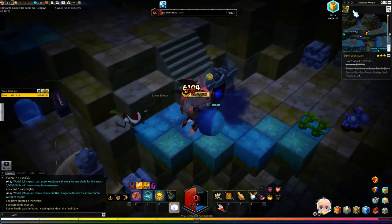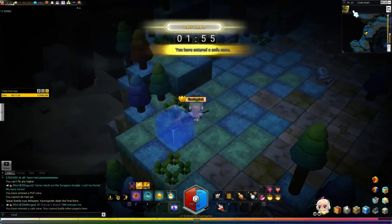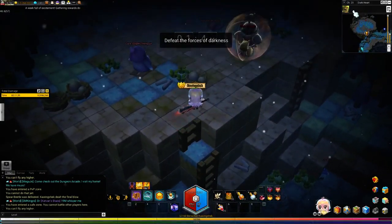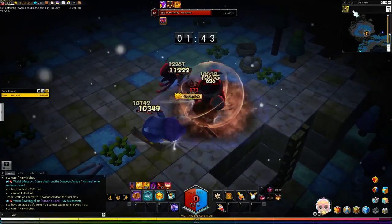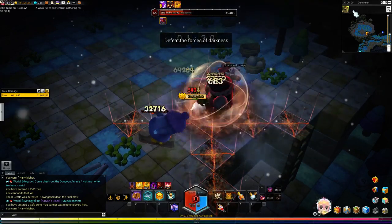Another tip: when you see a blue bubble it means the enemy is weak against physical damage, and a red bubble means it's weak against magic. So make sure not to waste all your skills or cooldowns. We got three enemies to kill with two minutes on the clock — this is a medium challenge, not too hard but not too easy either.